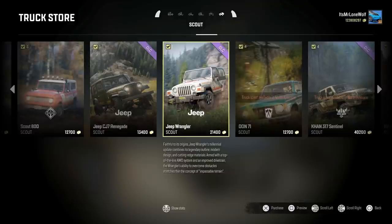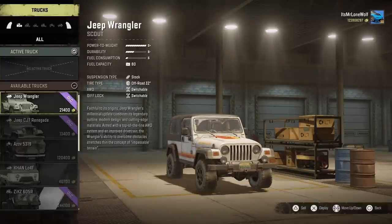It's all well and good that the power-to-weight is a lot higher, but what does that mean? Have I got more power, or have I got less weight, or a combination? It would just be nice if the game was a little bit more accurate on the details.